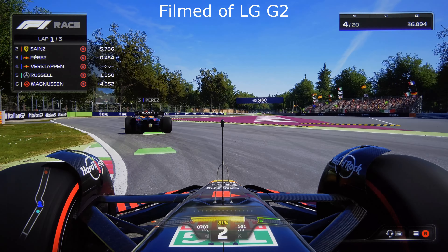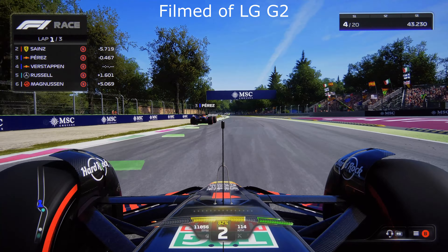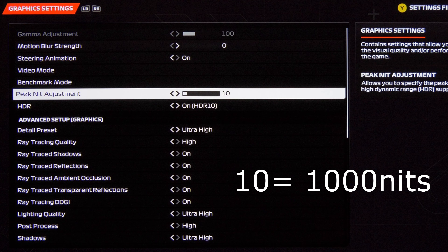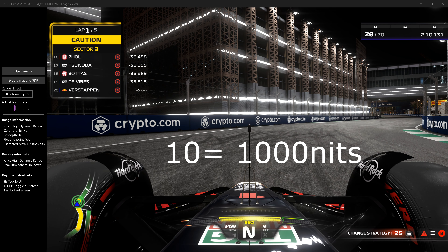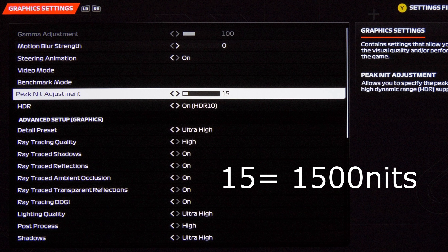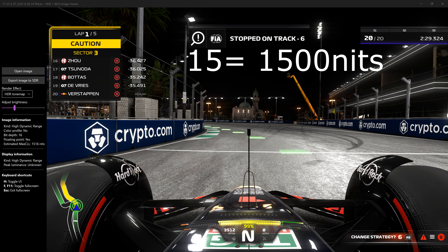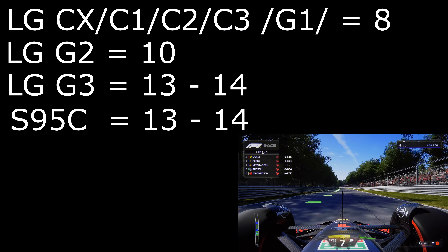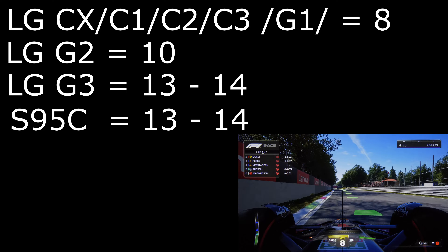Let's say you have a LG G2 as I do, with a maximum peak brightness of 1000 nits. All you have to do is set the maximum peak adjustment value to 10, because 10 is equal to 1000 nits. Now let's say you have a TV with a maximum peak brightness of around 1500 nits — all you have to do is set the value to 15, because 15 is equal to 1500 nits. So you take the value and add two zeros to get the maximum peak brightness the game tries to output.